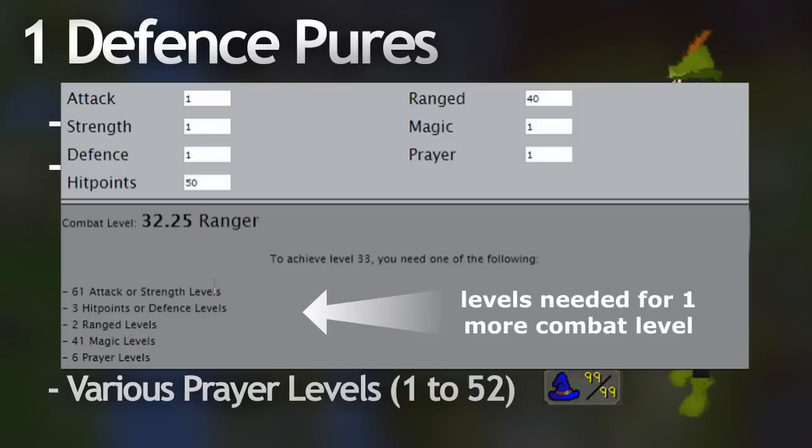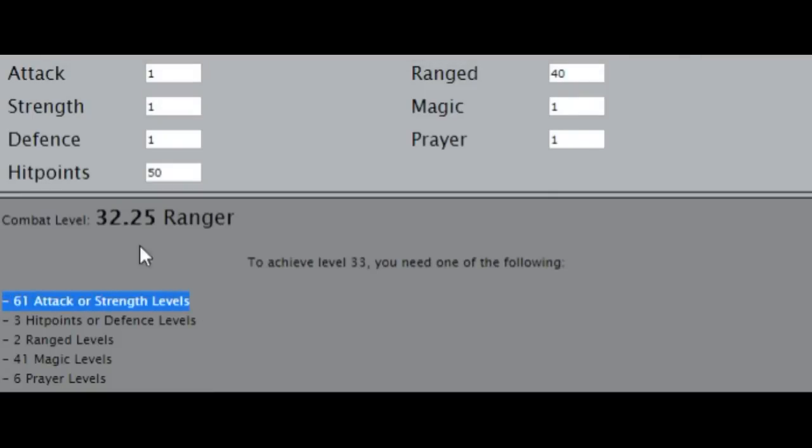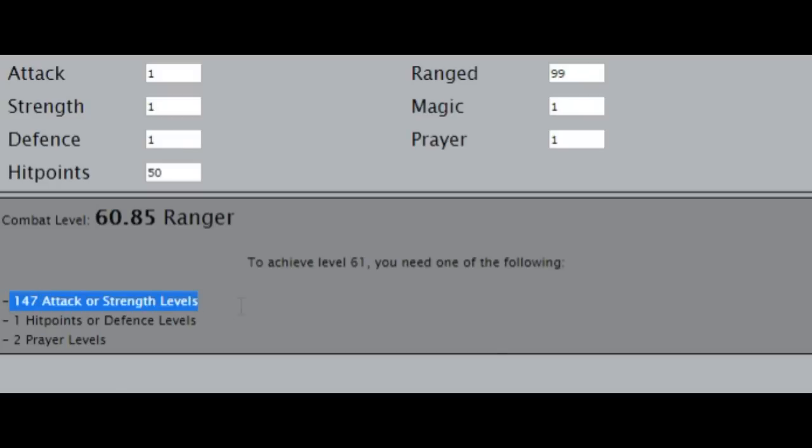Now on the screen is a combat calculator - I'll put a link in the description if you want to check it out for yourself. Essentially the reason why one defense Pures are so good is that there seems to be a clear link between their ranged level and magic level and the attack and strength level in regards to their combat level. Defense, hit points, and prayer seem to have their own mathematics behind them regarding the combat level. As I raise the ranged level really high, I have more opportunity for strength and attack levels without leveling any combat levels.